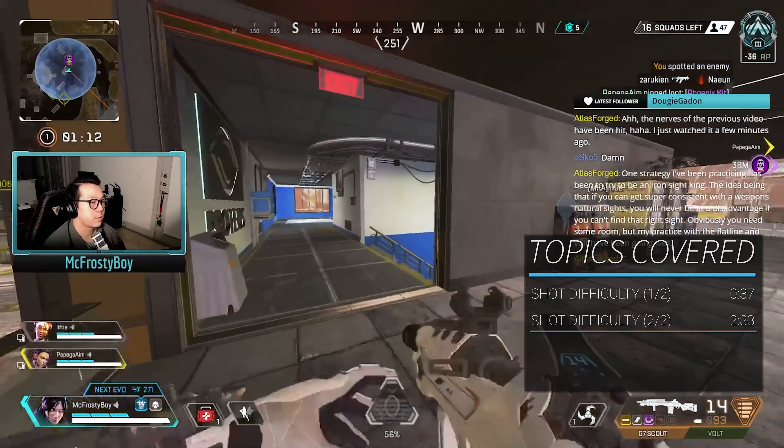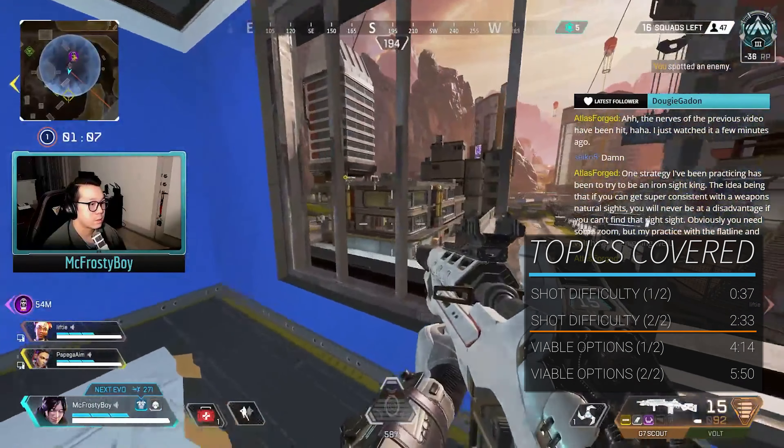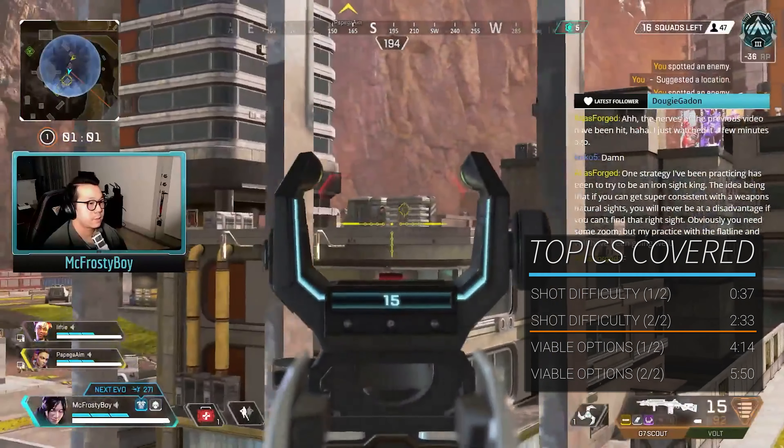Our second example is going to walk you through the same concept but with a few advantages that are less intuitive, and in a situation where overall we have the advantages for once. At the beginning of this fight, I register 3 shots with a Scout on Wraith with white armor. Make sure to remember this, it will be important later.